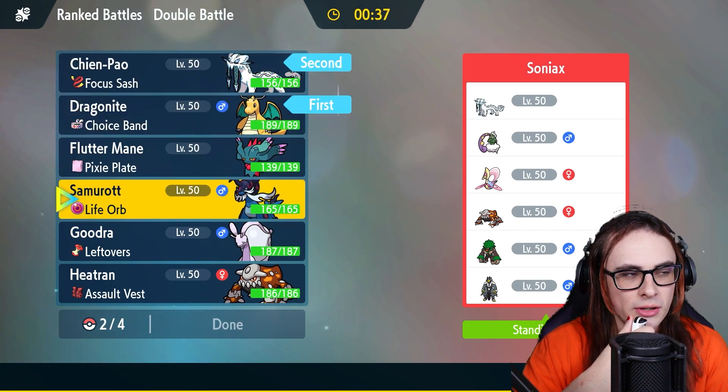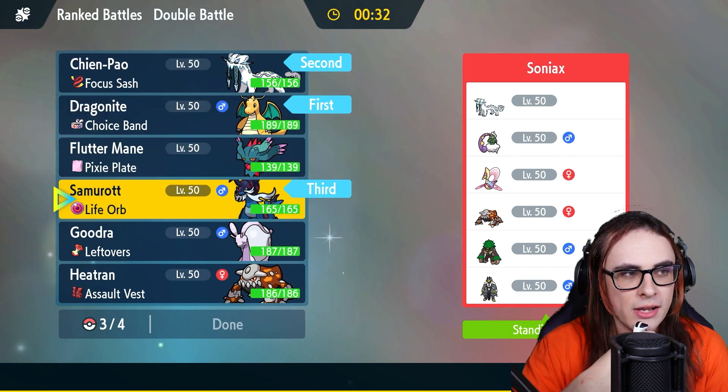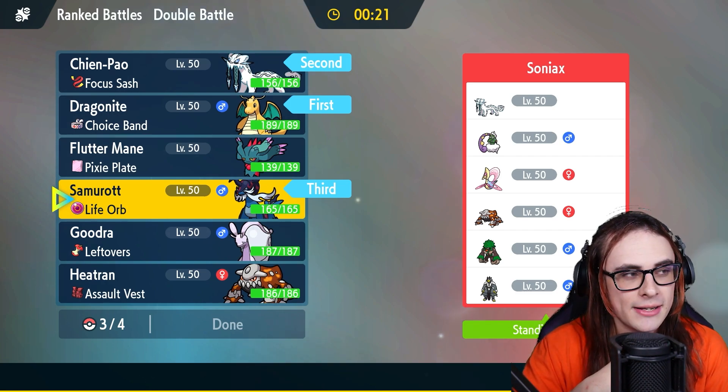Samurott does have a lot of merit on lead with Chien-Pao as well, because Samurott Chien-Pao could actually be really good with the Cresselia matchup — though I don't think they're leading Cresselia here. I think they're probably going to lead Tornadus Heatran or maybe Tornadus Rapid Strike Urshifu. Both I think have a lot of merit against my team.